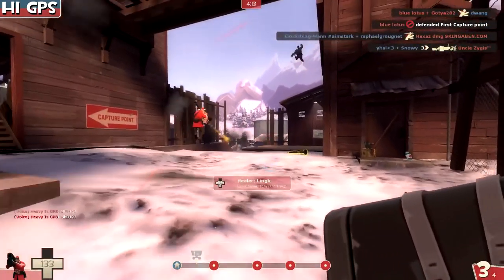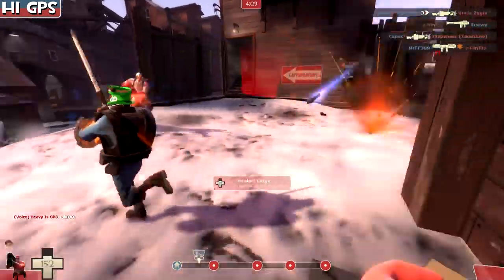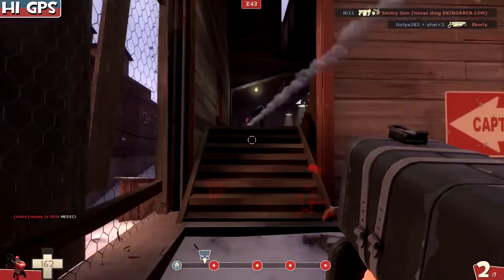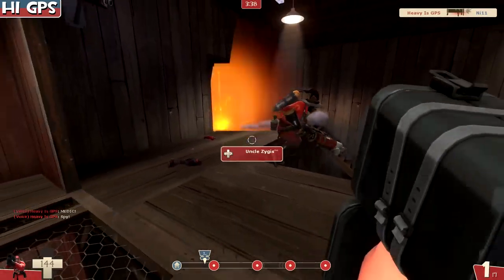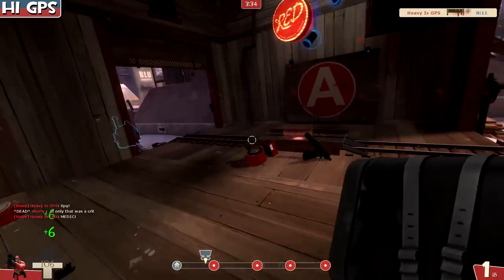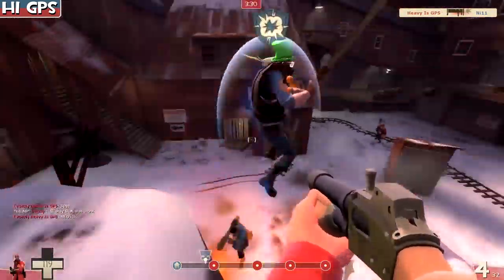Now we've used the shotgun for a bit and it didn't really work that great. We're going to try the reserve shooter — or the 'reverse shooter' as the cool kids call it. The whole idea with the reserve shooter is to launch them in the air, shoot them while they're flying to do mini-crit damage, and you switch to it faster. You have less clip, but basically that's it.